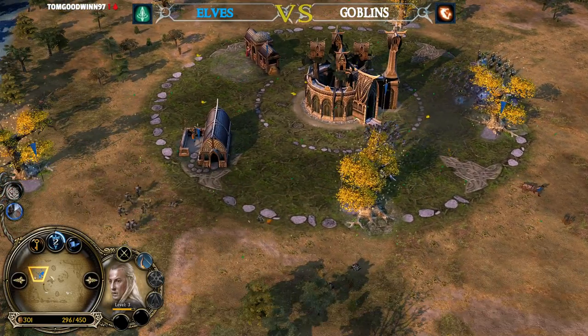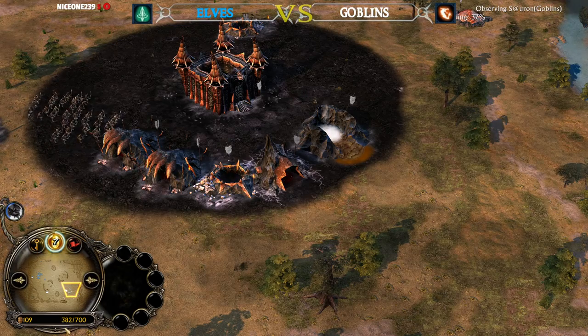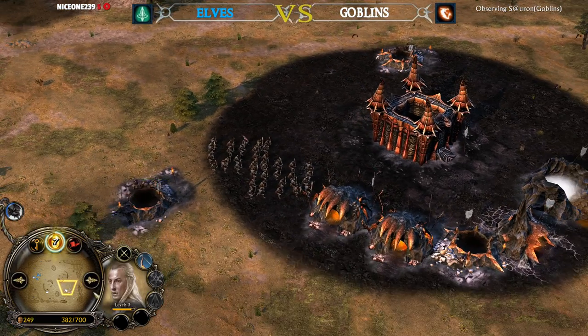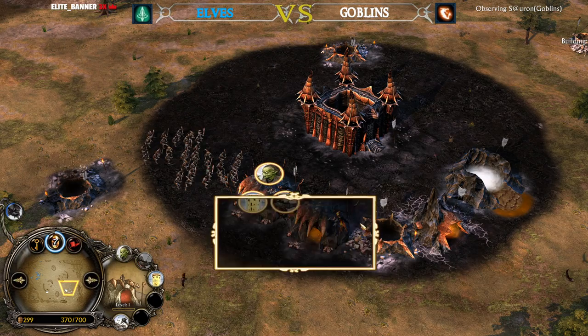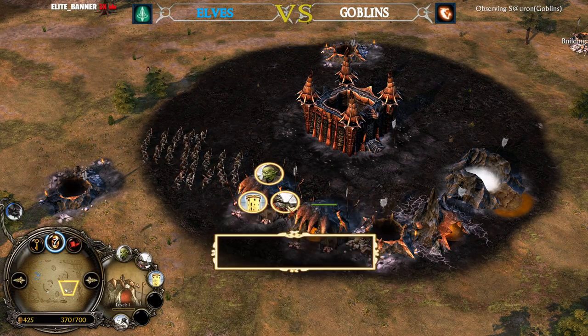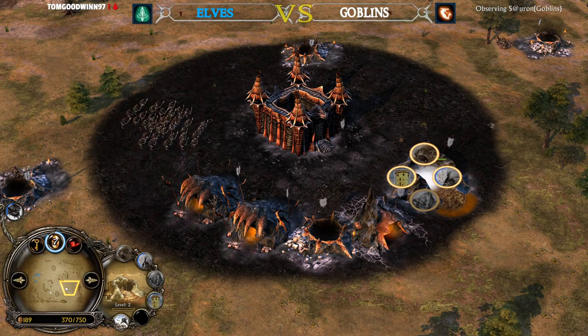On the other side, the Goblin player Sauron has 700 command points collected and has 8 power points after the Cave Bats. He now has double Goblin Cave, one Spider Pit level 2, and also one Fissure level 2 on the field.